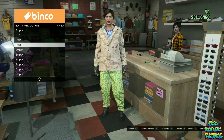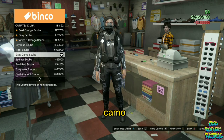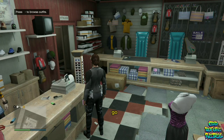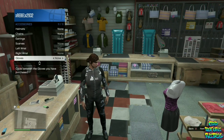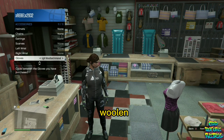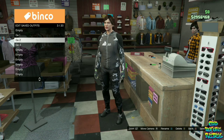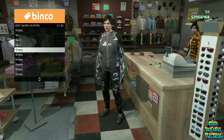Continue to stay at the front counter. Go over to the scuba outfits and purchase the gray camel scuba. Back out from the front counter, open up your interaction menu, go over to Style, and equip the light woolen armor gloves. Save this as an outfit on slot number five and name it Red One.